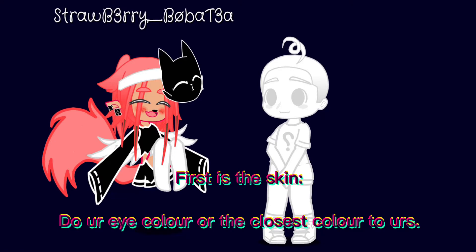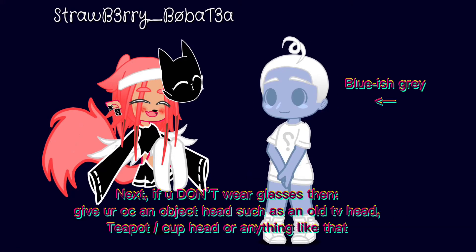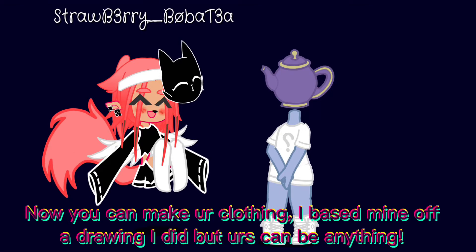First is the skin — do your eye color or the closest color to yours. Next, if you don't wear glasses, give your OC an object head, such as an old TV head, teapot/cup head, or anything like that. Now you can make your clothing — I based mine off the drawing I did, but yours can be anything.